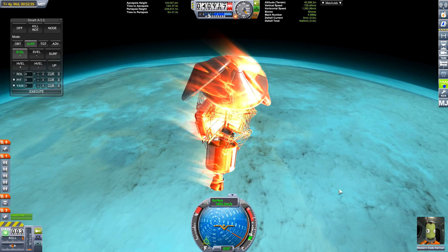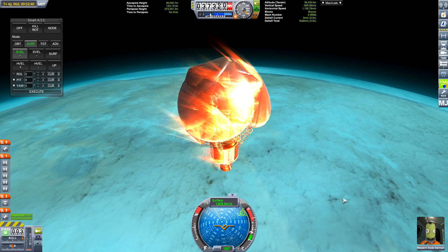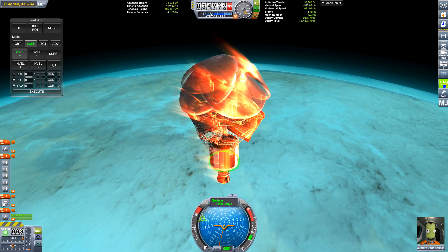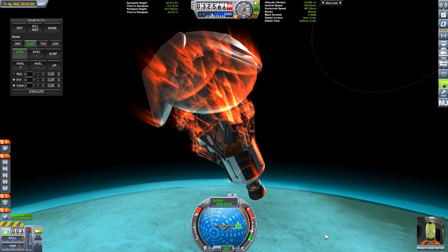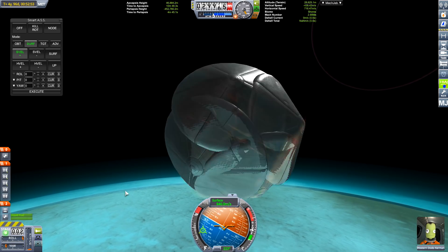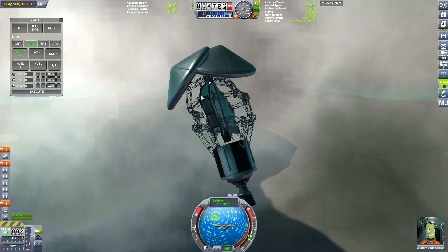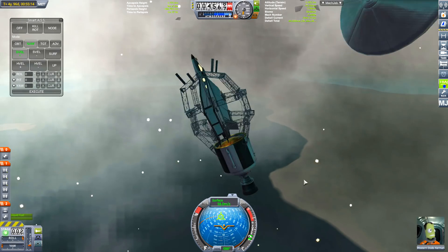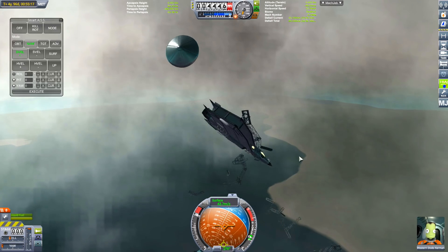At low velocity, will we survive? Yes - the craft is tumbling out of control and I'm trying to rotate it to make sure the heat is evenly spread across the craft. Luckily, most of the spaceplane parts are highly resilient to re-entry, and the girders are quite resilient too. We don't have parachutes on here to explode - except the heat shields, which jet into them especially when they clip into each other.